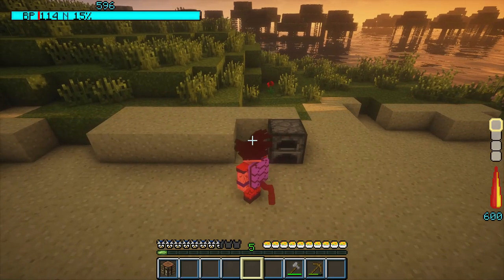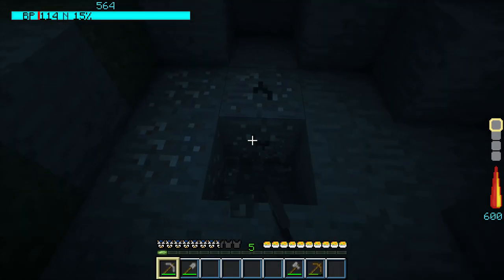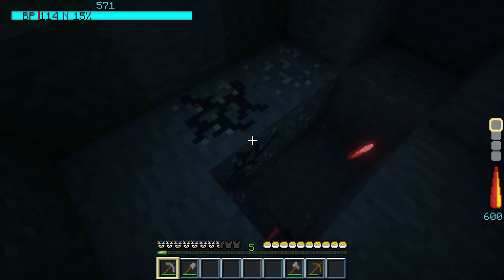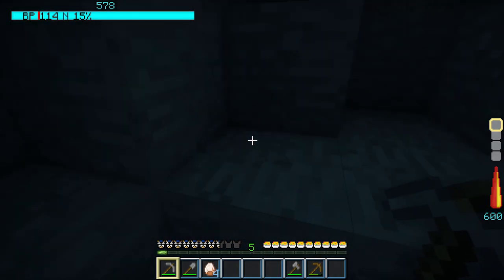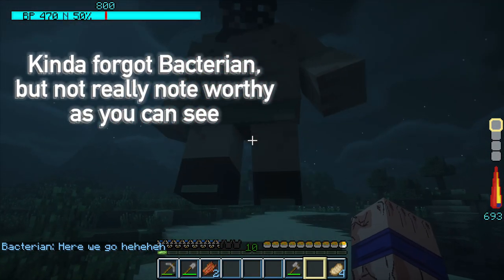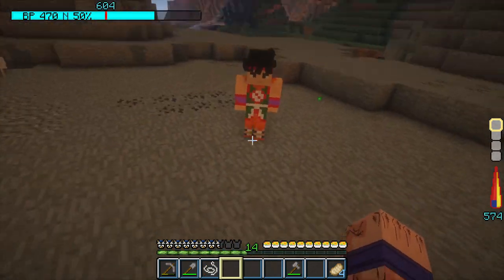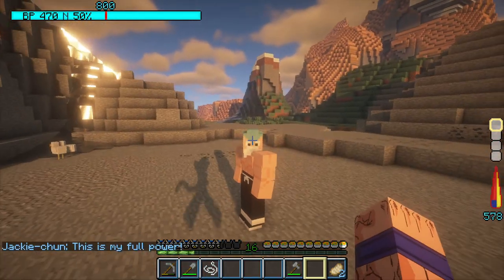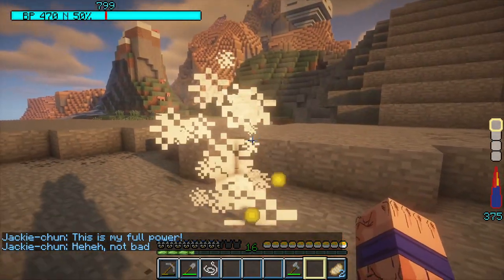I decided to make this beach a base location and started mining, where I found four of the new Varanai ore, which could later be used for armor, scouters, and so on. Later that same night, while mining on the mountain next to Kami's Lookout, I started fighting through the first world tournament, beating Yamcha and Jackie Chun, who gave me a bit of a struggle in his full power form.